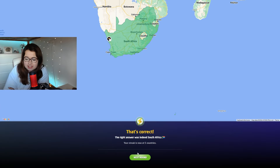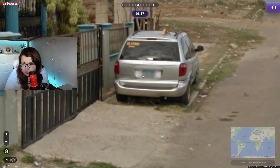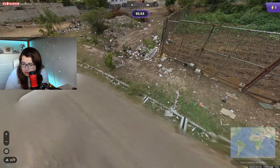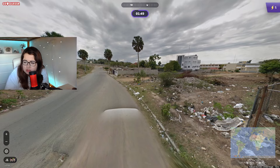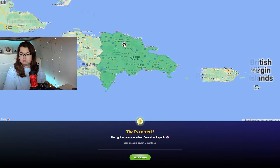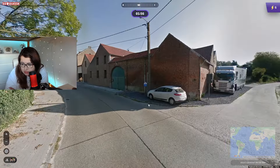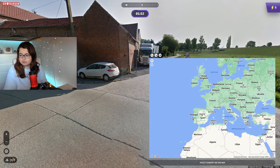That's five — let's keep it going. Green plate there — oh, this is the Dominican Republic car, pretty sure. Nice. This is a freebie, which is what we love — it's Belgium. That's seven!